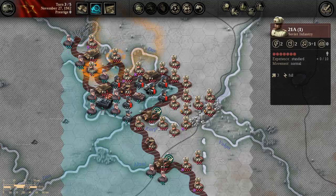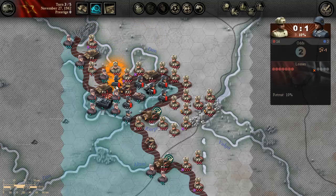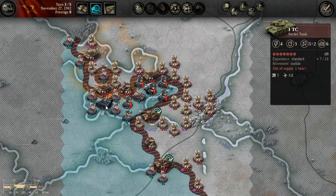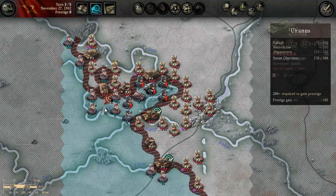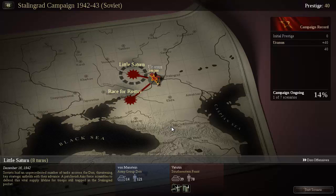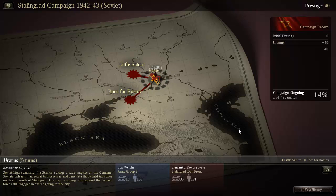Blow that up. Attack them — in case of anything, I still have backup from up there. He's taken. 40 prestige, not bad. One turn late — or was it two turns? Whatever. Decisive victory.